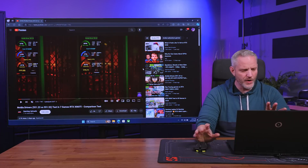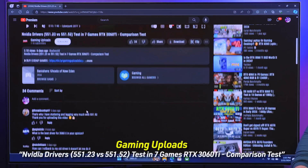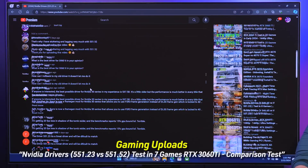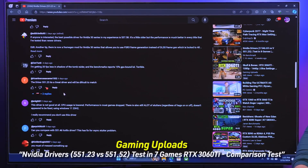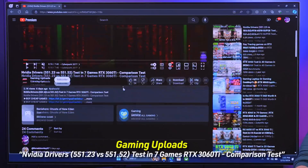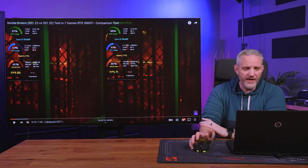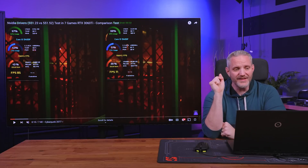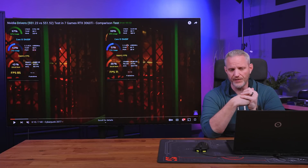The channel we're gonna use as our reference here is called Gaming Uploads. It's only got 2.1 thousand views, but what got me interested is the comments — people saying they're getting stuttering and lagging with driver 551.52, asking how to roll back drivers, and reporting 20 FPS less on Shadow of the Tomb Raider. What they're referring to specifically is two tests between a 3060 Ti on 551.23 versus 551.52. And since that video was shot, 551.61 came out, so maybe there was a bug with .52 causing poor performance in certain titles.